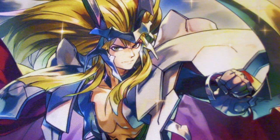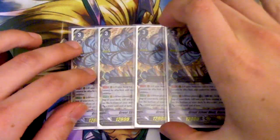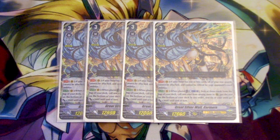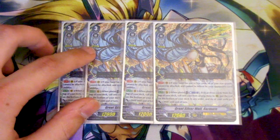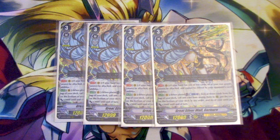Moving on to the Grade 3s, we're going to have four copies of Great Civil Wolf Garmor, because that is our main ride target. Garmor's first skill is: if your hand is one or less cards, all your rearguards cannot be attacked and your opponent cannot retire them by card abilities. That can come in handy, but having one card in hand is basically a death sentence.